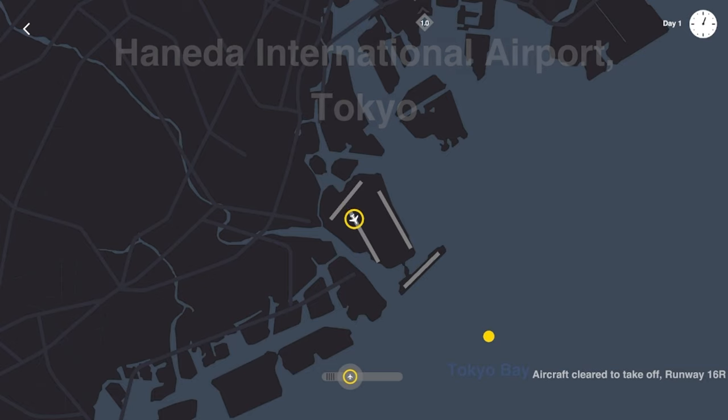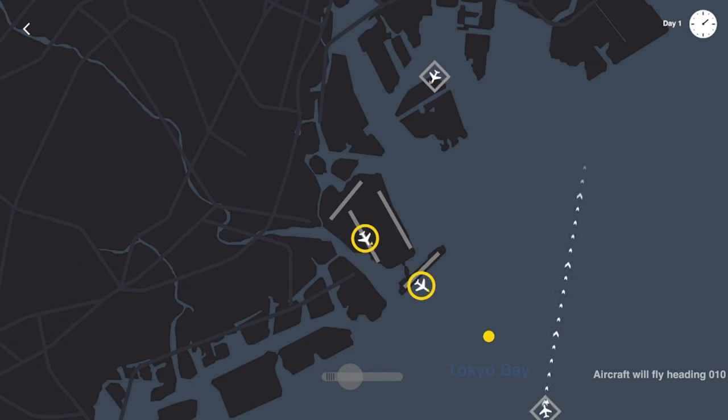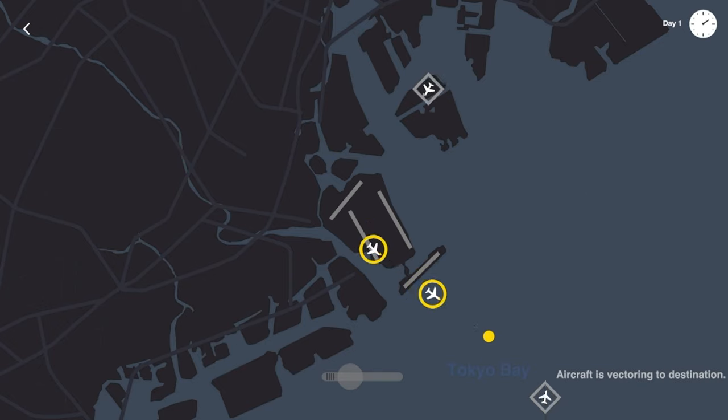We got yellow jets that need to get to their destination immediately — we'll start vectoring those out that way, get this inbound flight in, have this other yellow jet follow him out, as well as this southeast plane coming in. Let's bring him up and around just so he doesn't crash into those yellow jets going to their dot.